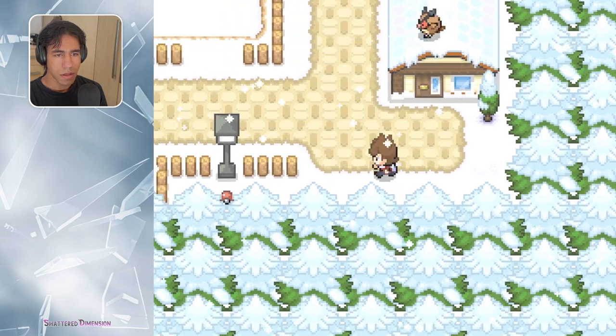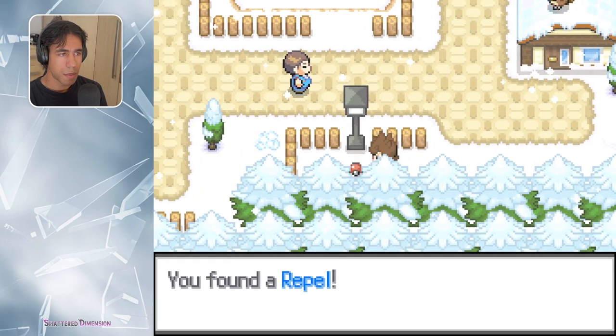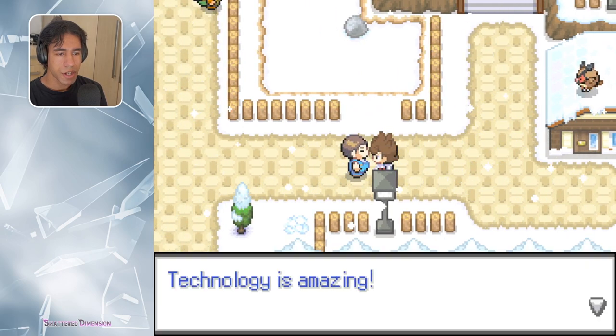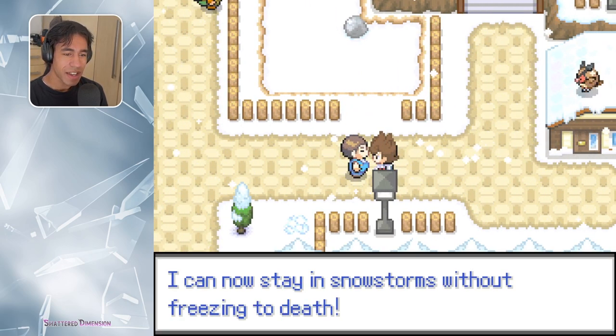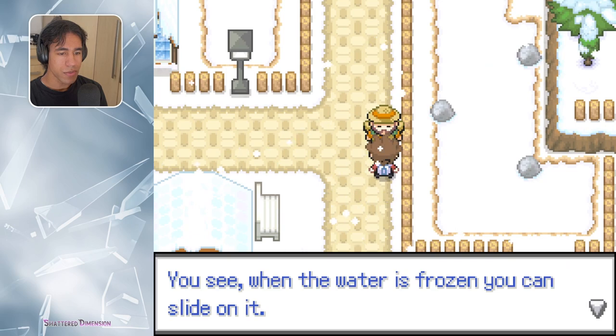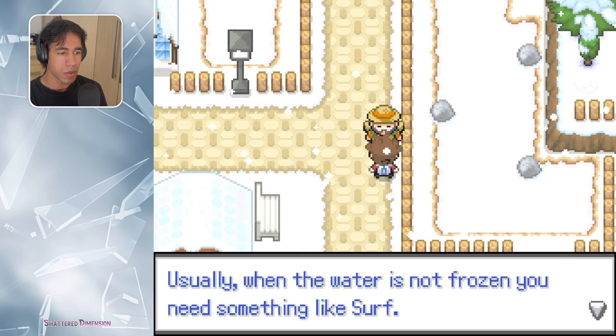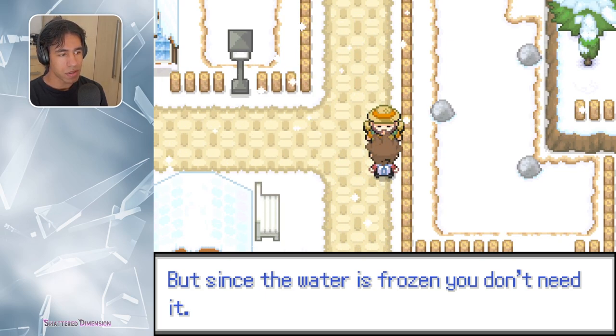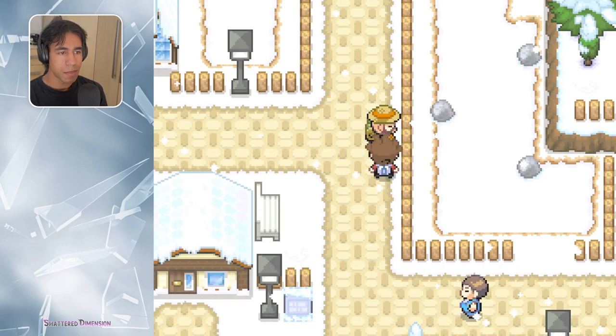I see a Pokeball. Repel, cool. Technology guy — technology is amazing, I can now stay in snowstorms without freezing to death. You see, when the water is frozen you can slide on it. Usually when the water is not frozen you need something like Surf, but since the water is frozen you don't need it. I'm guessing the water is frozen. Ether — I wonder if there'll be more ice puzzles like this.